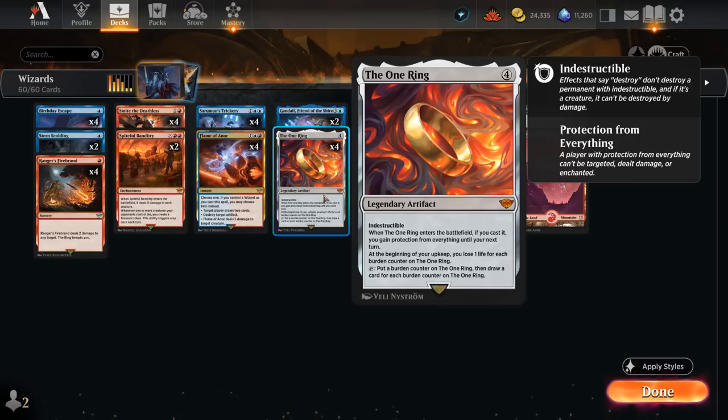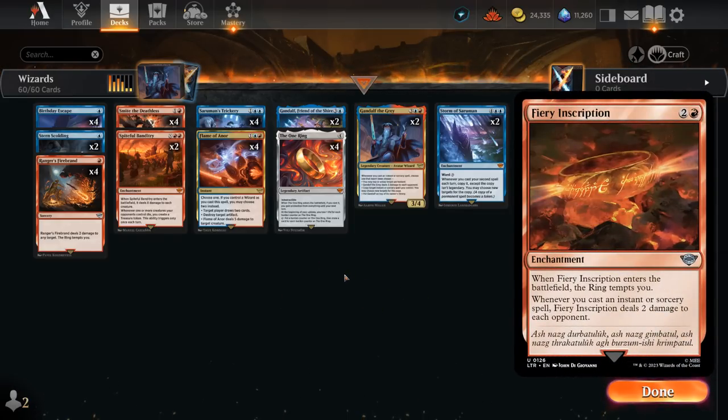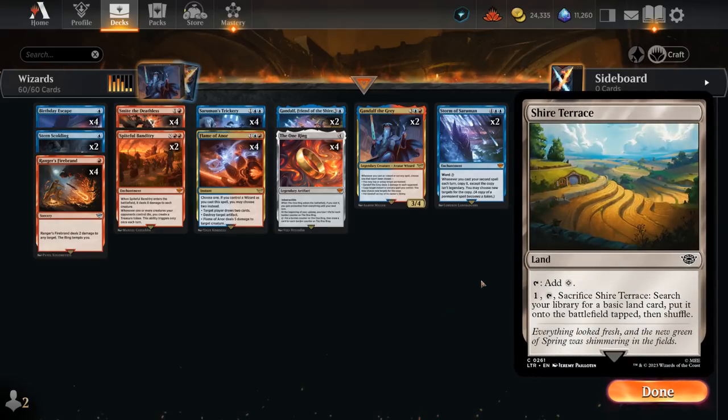Four copies of the One Ring serve as our main card draw engine; we're happy to aggressively use it if we have a second copy in hand so we can replace it and avoid taking too much damage. The turn we play it, it can also save us from a massive attack. Another potential win condition is Fiery Inscription, possibly more efficient than Storm of Saruman, but copying spells is fun so we're trying that instead.